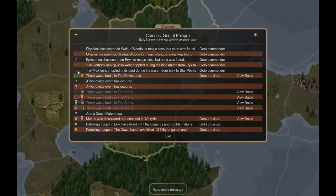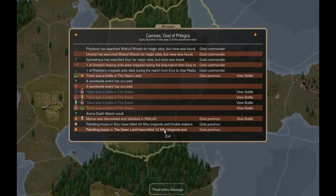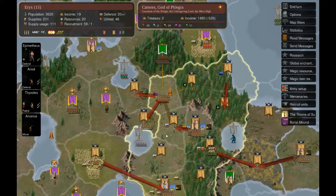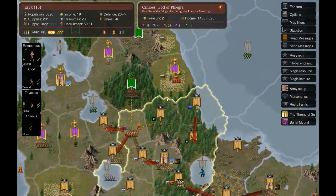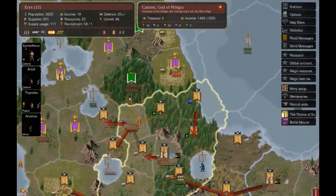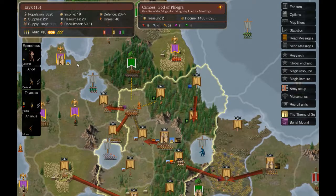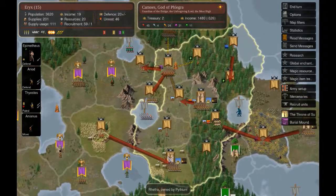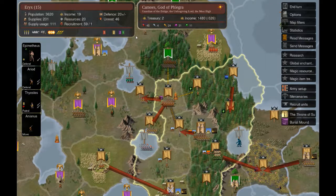We were attacked last turn by Men, so we are now at war with them. Even in my previous let's plays, even a small attack like that means that probably we will get attacked. Men is also at war with Pintium, so it's a situation where perhaps they are dividing attention, but we should be prepared.